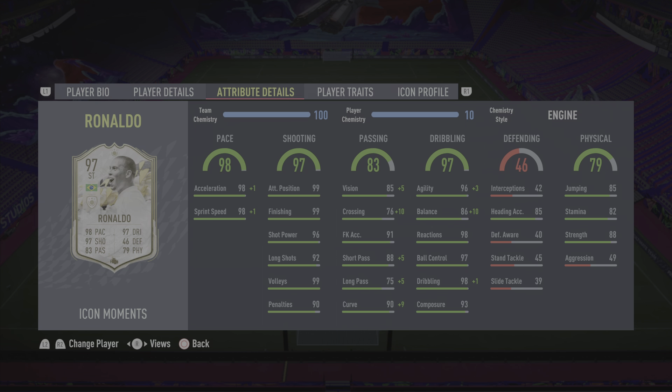For shooting, the card is absolutely top tier — long shots, finishing, finesse shots, all of the above. He can do it very easily on both feet, very similar to Mo Salah for shooting, but I'd give him the edge in actual finishing. So for shooting I'm going to give him a 10 out of 10. For passing, he's got 83 passing but it doesn't feel like that in game — his passing is very good. Short passing is decent, long passing not his forte, but he can play a dinked pass over to a striker easily.